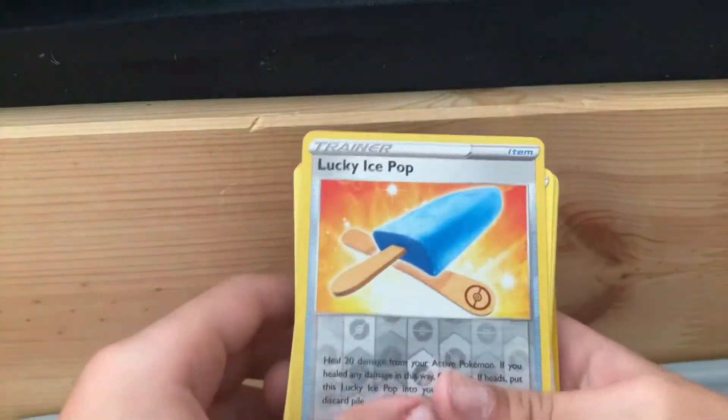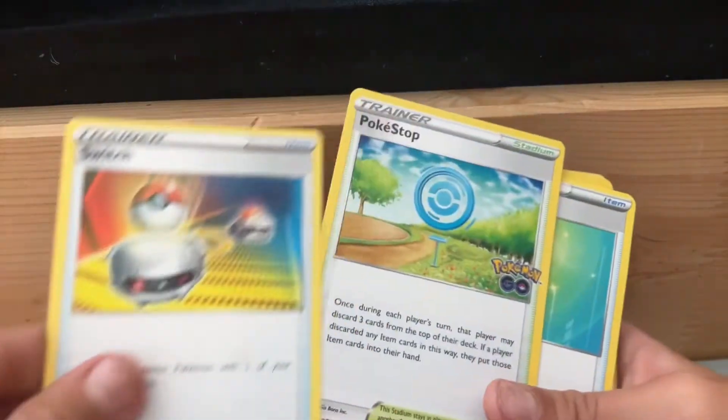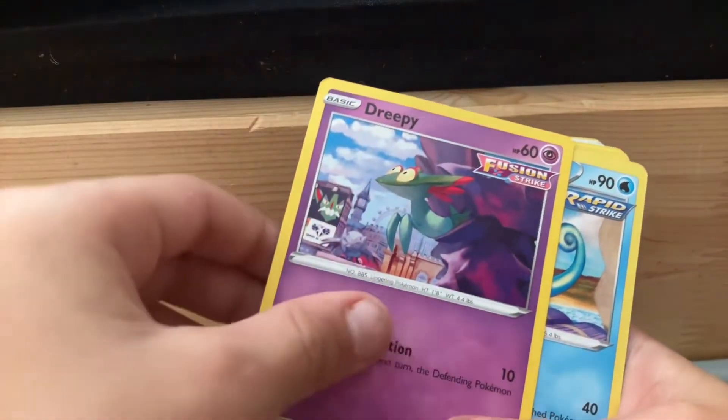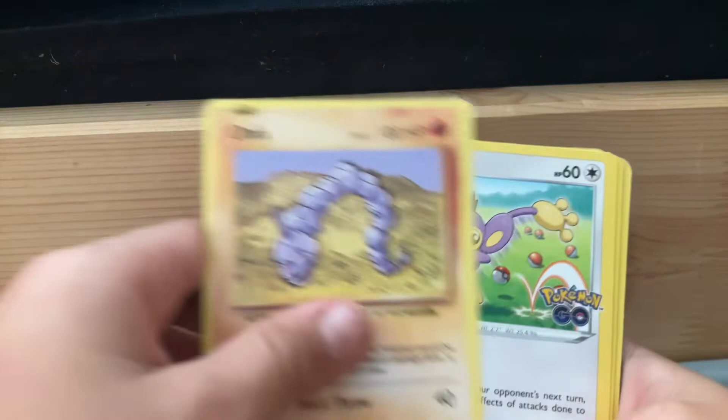There we go. That's cool. That's good man. Let's start off. Lucky, Ice Pop, Switch, PokeStop, Potion, Drapey, Drizzle, Onix.